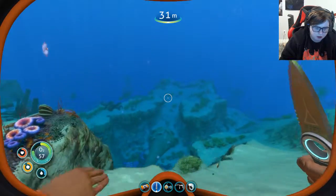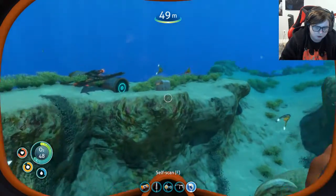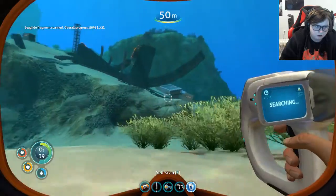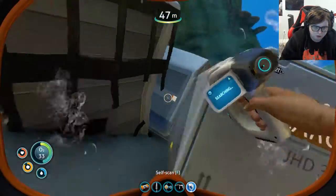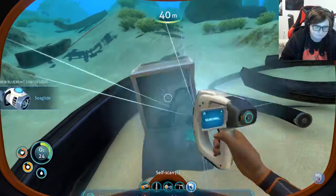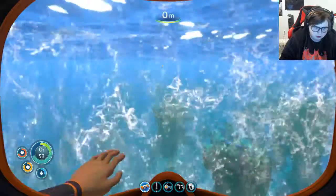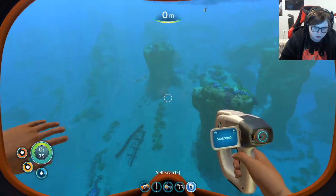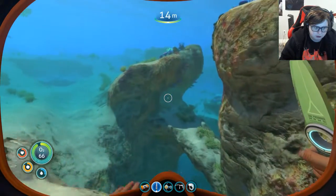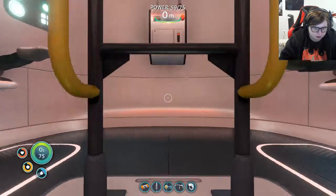I'm just trying to figure out our surroundings a little bit. New blueprint acquired — we can build a sea glide now. Very, very, very cool. Oh dude, we're getting low on water. We should probably think about heading back, and top ourselves off too.